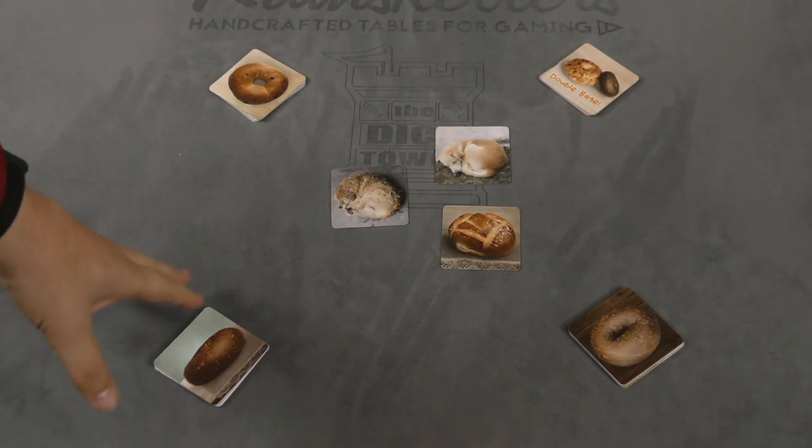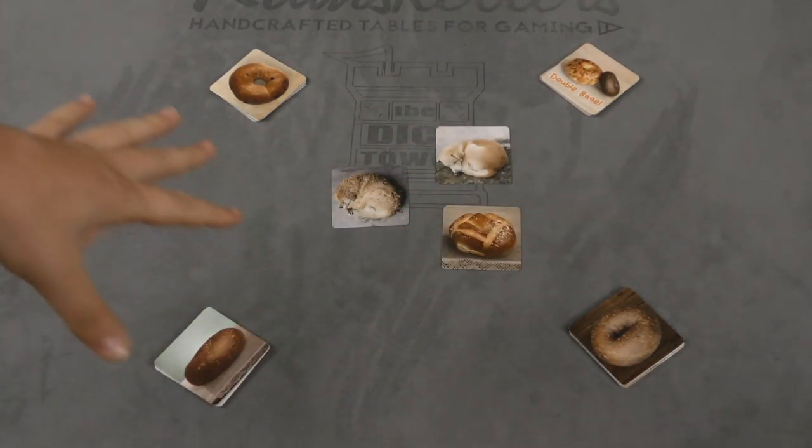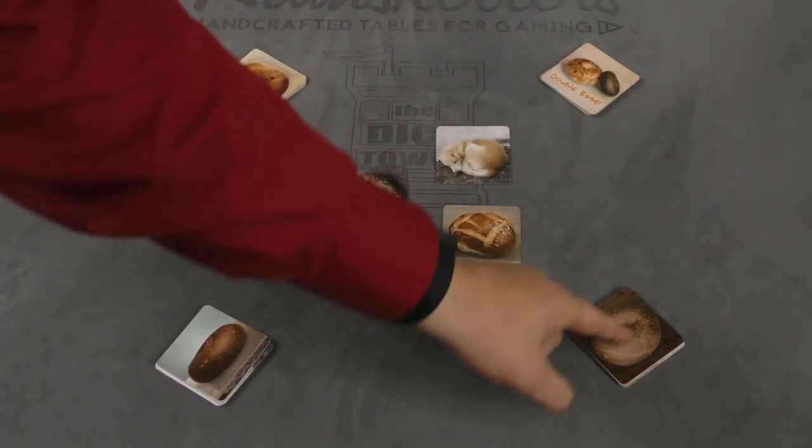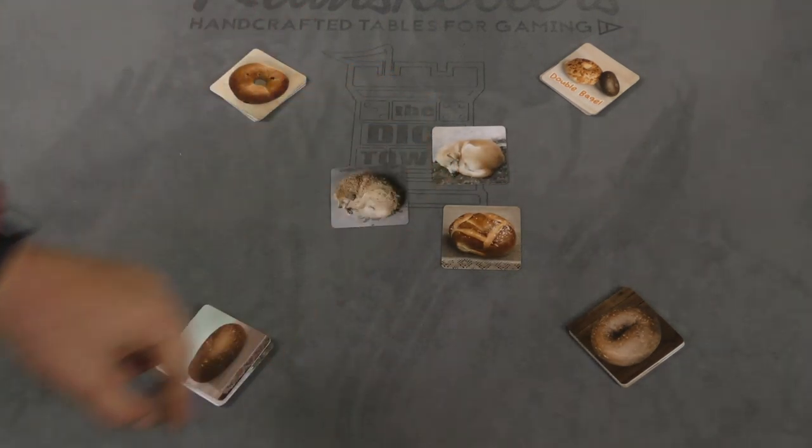So there are three games. They're all very similar. The cards are all here double-sided and you're going to see beagles or bagels. So right now on the table there are six bagels and two beagles.